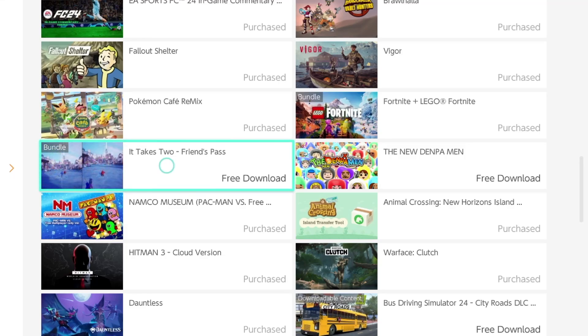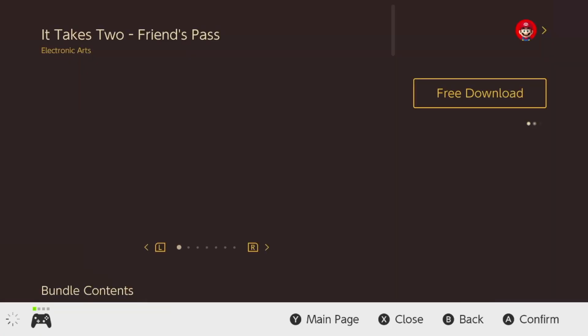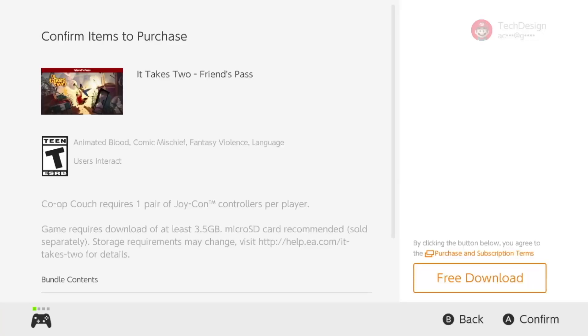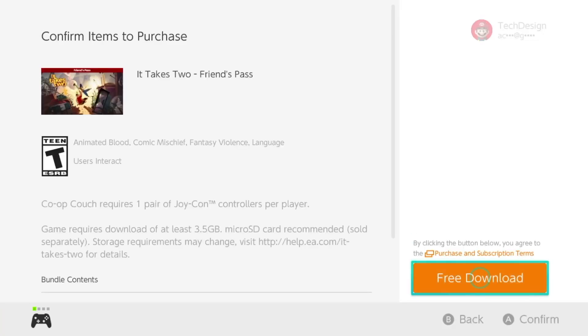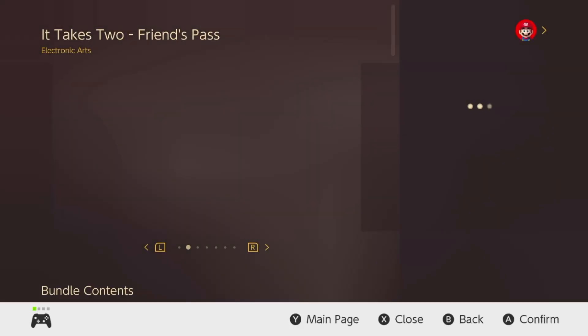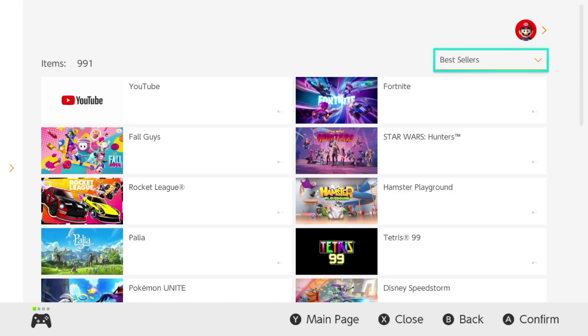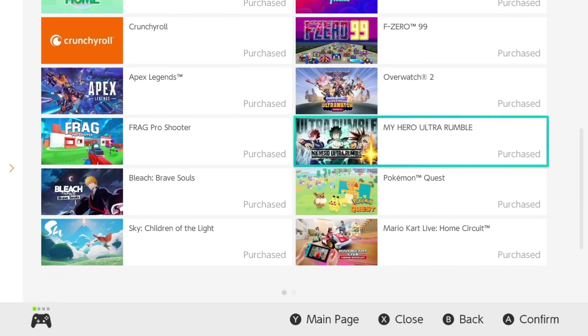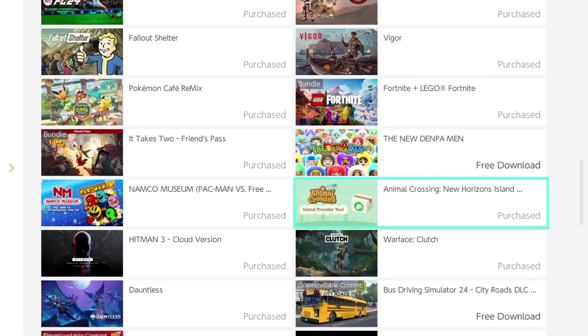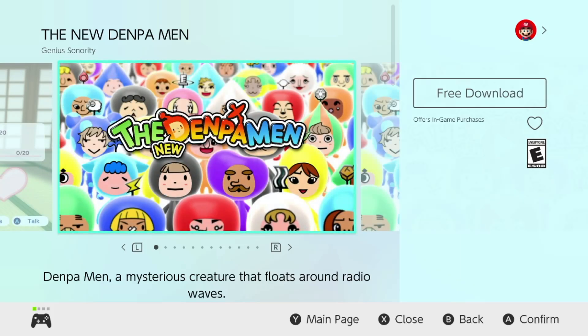Right now we have this one as an example, and there are other ones we're going to be downloading. We're going to take a look at this bundle and get that free download. Press free download, confirm free download again, and the download will begin. At this point you can go back or be done if you're just looking for that specific game. Just download the stuff that you guys need — don't follow everything I do.